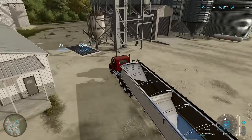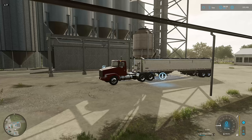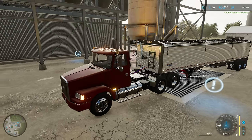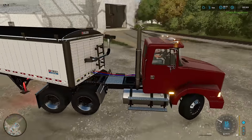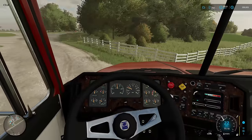I knew putting down a custom sell point would be beneficial — I did this back in Griffin, Indiana as well. Drop that out — oh, that's going to take a while to sell. Not bad though: 70,748 dollars. Very good indeed.